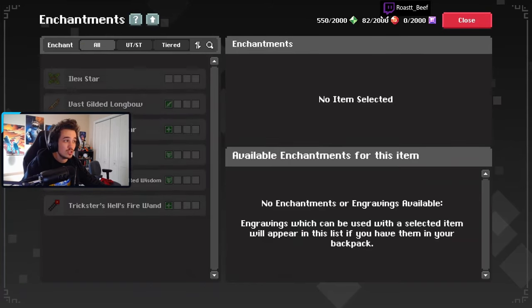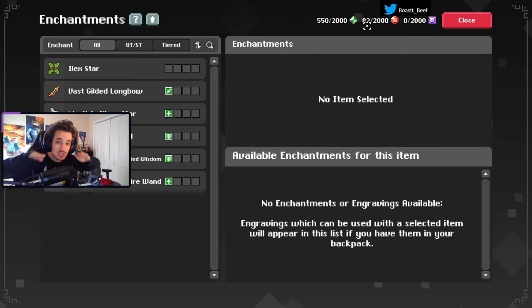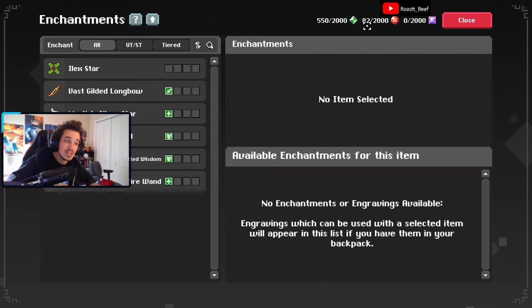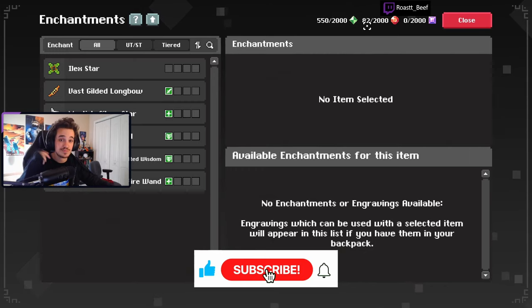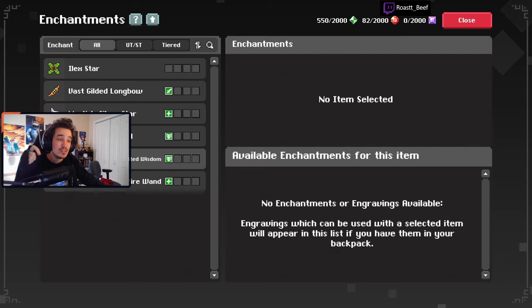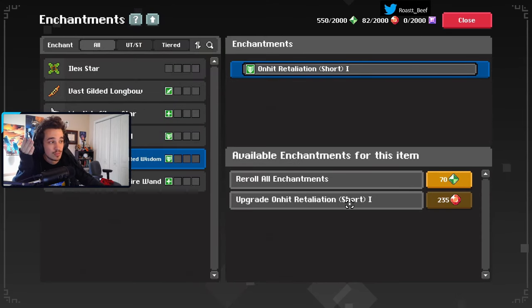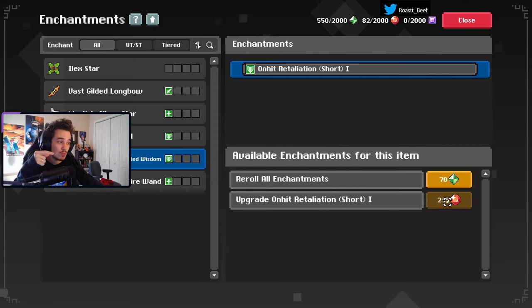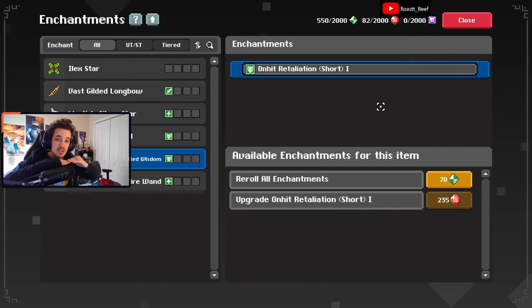Once you hit difficulty 6, red dust starts to drop. For reference, Sulfur's Wetlands, Parasite Chambers, Mountain Temple, and Lair of Draconis are all difficulty 6 — that's the baseline difficulty needed to start getting red dust. I haven't confirmed yet whether higher difficulty gives more red dust, but it would make sense. Red dust is specifically used to upgrade your enchants — for example, taking an item from plus four dexterity at level one up to plus six at level two.